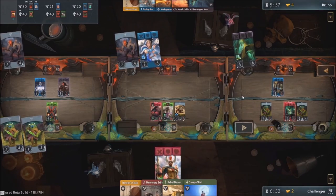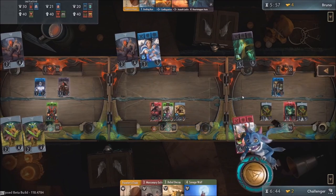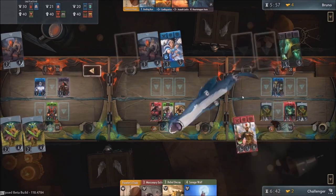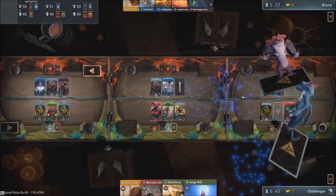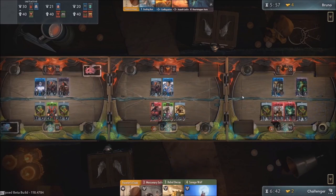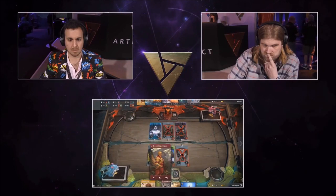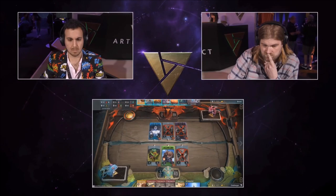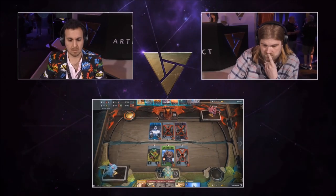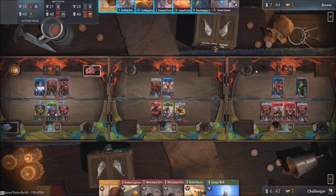Two creeps are deciding to go into the first lane — that's rough — one in front of Zeus and one in front of Sorla Khan. If he does topdeck a Frostbite, he can Frostbite the Lycan and get the hero kill with the static. But I think he's better served casting the five-mana improvement onto one of the other lanes. The earlier you get that Conflagration up, the more it earns you as the game goes on.